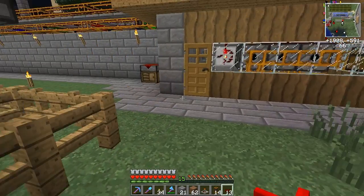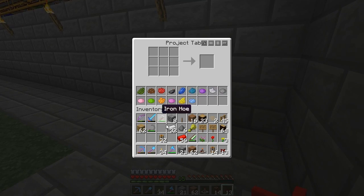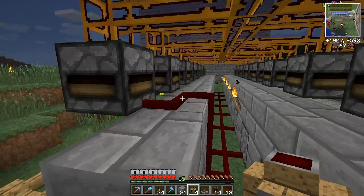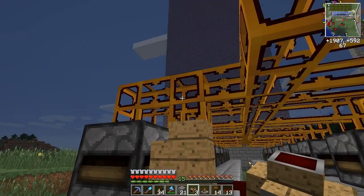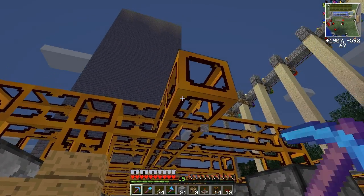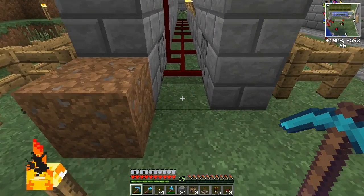To connect this wire to the tubes you'll have to use some jacketed wire. Just get some covers and add a single piece of red alloy wire and you'll have jacketed wire. This you can use to connect the red alloy wires to the tubes.